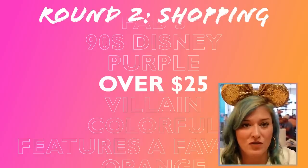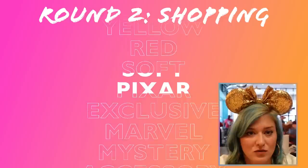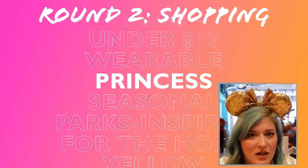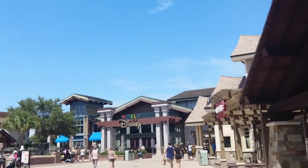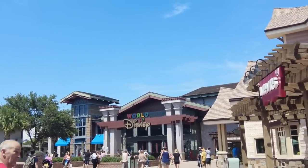All right, you're up next — shopping category. We now have to buy something that fits three descriptors. The randomizer gives: soft, green, and princess. My first thought was Baby Yoda, but I guess that's out if it has to be princess. Regardless, we're going to World of Disney. When I heard soft, I was thinking home goods; when I heard green, I was thinking Star Wars; and then I heard princess, and I knew we had to go to World of Disney.